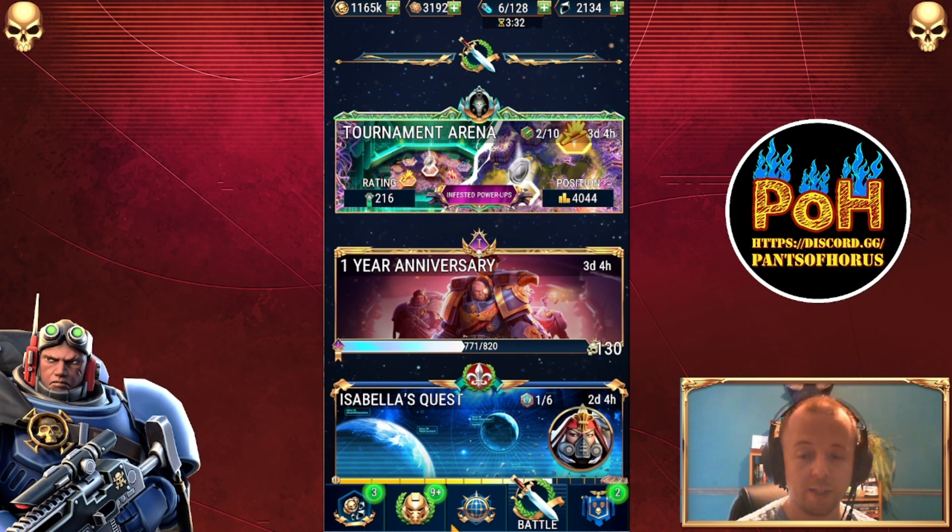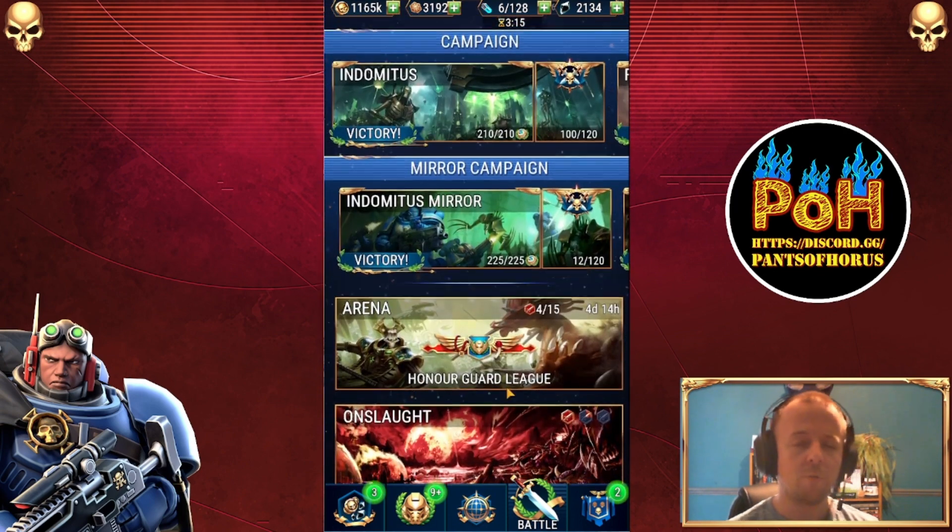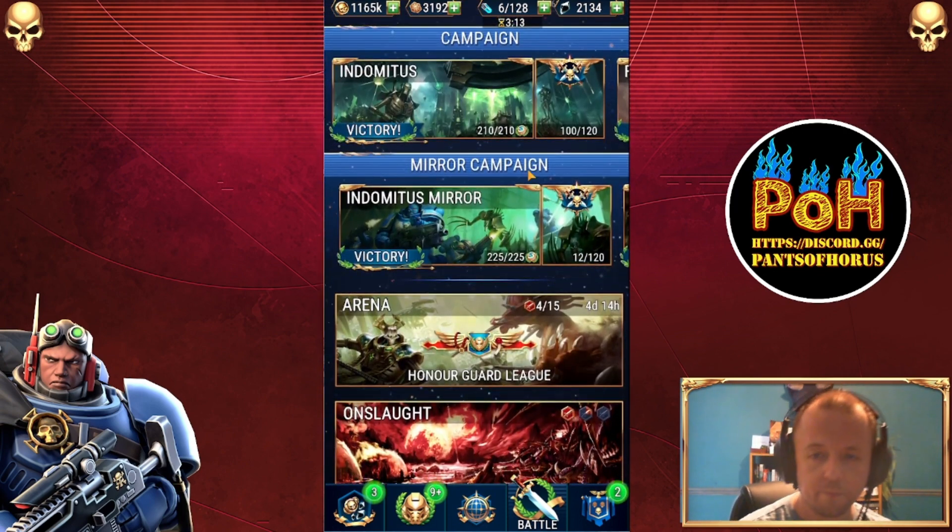Think carefully about how you manage your resources. I tend to go in hard on getting the characters I want and leveling them as high as I can. The Neurothrope is one I'm particularly excited about collecting, so I'm going to work hard to try and get it as high as I can.